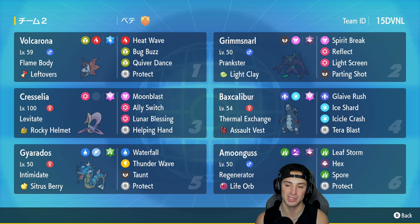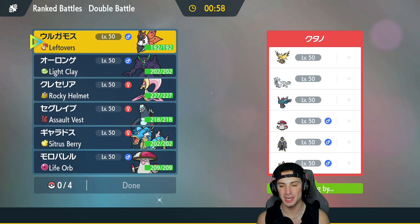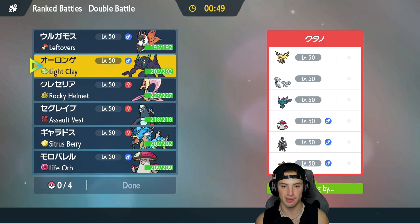If you want to rent this team yourself, the code is in the top right-hand corner. Let's hop on that Regulation D ladder and grab some wins with this Life Orb Amoongus team. First match coming at you guys — we're going up against a top-tier team: Flutter Mane, Chien-Pao, Zapdos, Amoongus just like us, Landorus, and Urshapu.